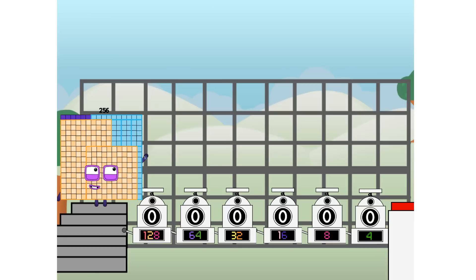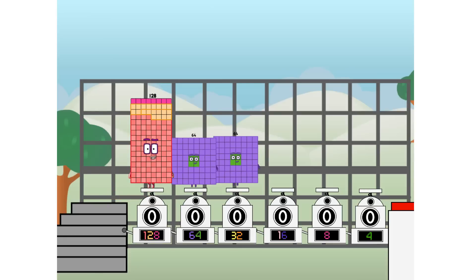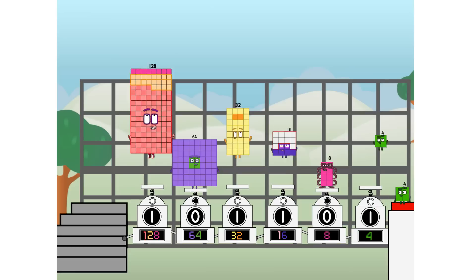First, I split in two: 128, and 64, and 32, and 16, and Octoblock, and four, and one more to press the big red button. Then you choose who's going up: one of me, and none of me, and one of me, and one of me, and one of me, and none of me, and one of me. And fire!